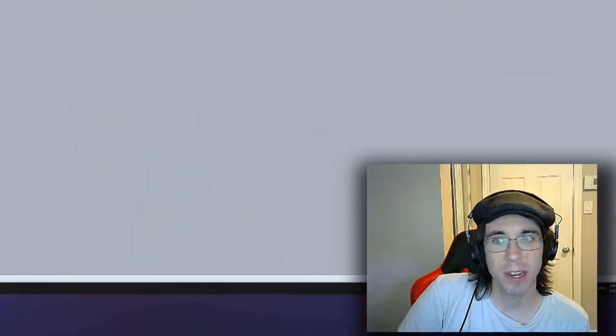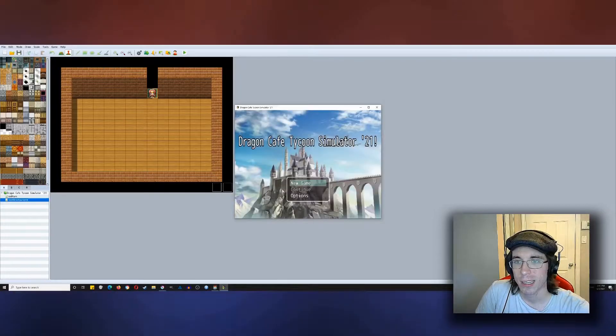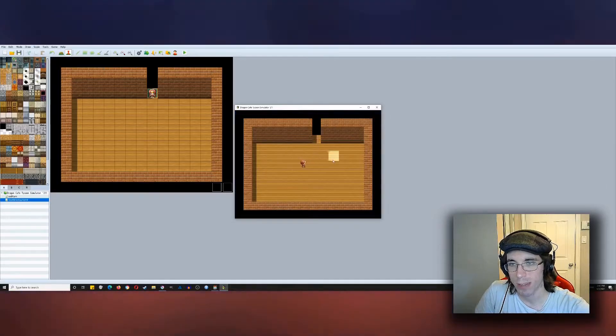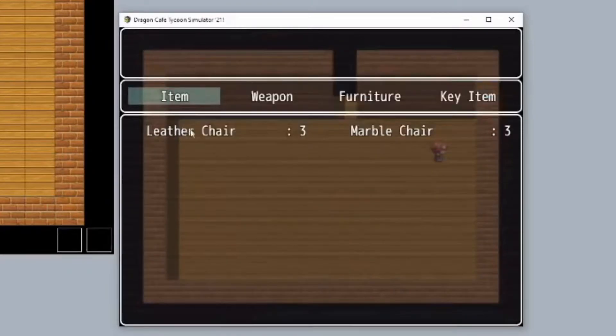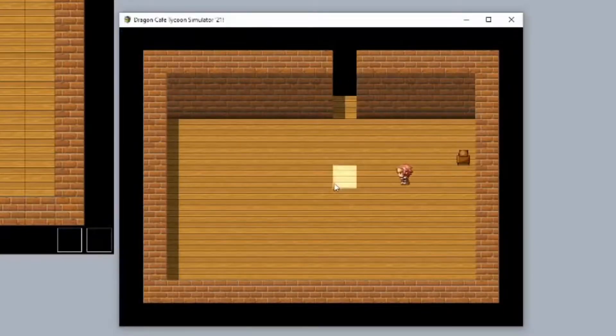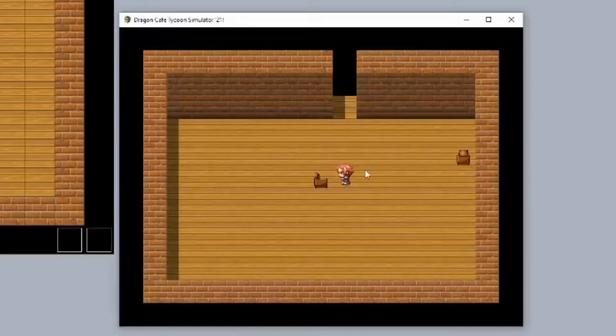So in RPG Maker MV itself, what I've done is tinkered around more with the enemy spawning — or rather, just the event spawning feature that I tested in the previous episode. I figured you're gonna have to go in there and place furniture and stuff in your restaurant. I'm walking around my restaurant and I think right here is a good place to put a leather chair.